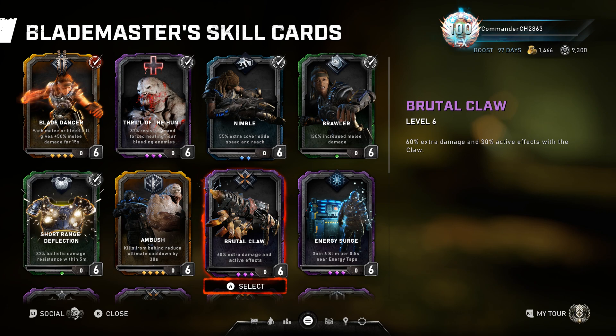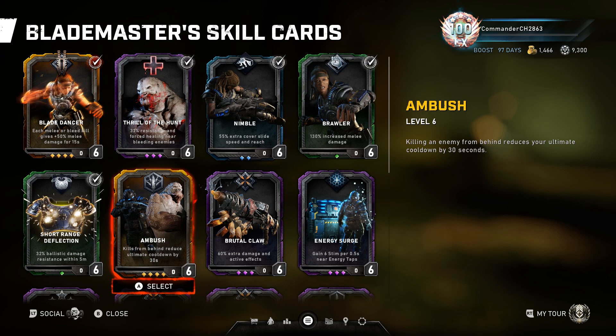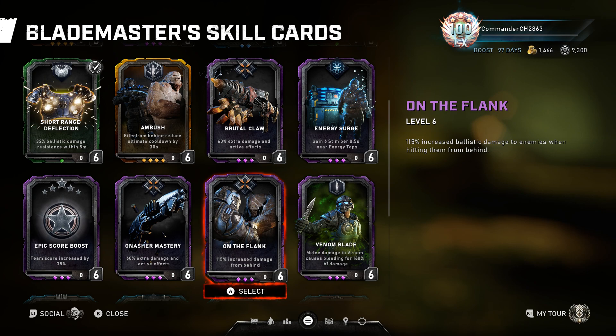I don't recommend Energy Search since you're usually not near taps unless it's a very small map like Overload. Ambush is kind of random and you usually get your ultimate back quickly anyway, so it's pointless. Gnasher Mastery is pointless since you're just meleeing through. On the Flank is similar to Ambush — usually you're killing enemies from the front, not the back. Theoretically you could use it against a boss like a Matriarch, but I feel more comfortable with Nimble.